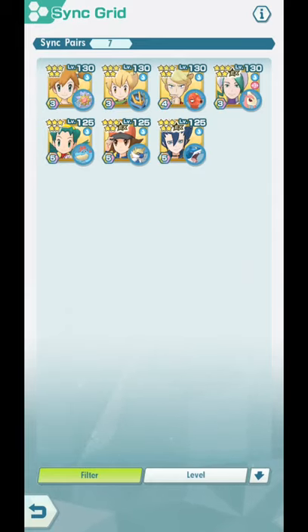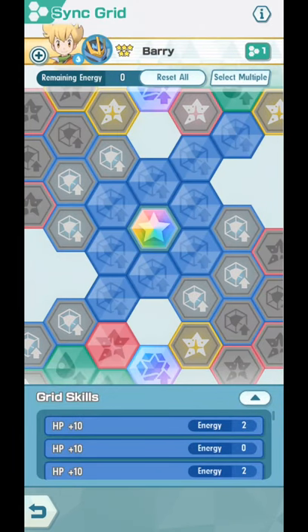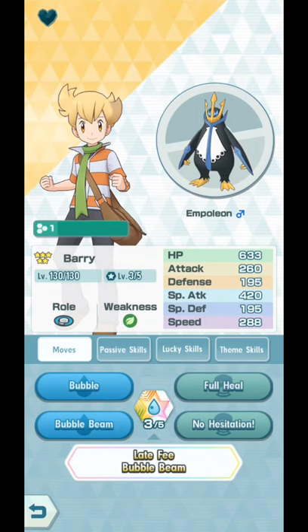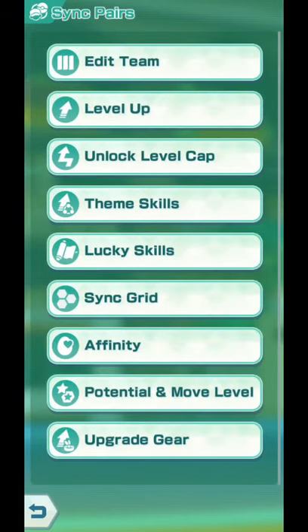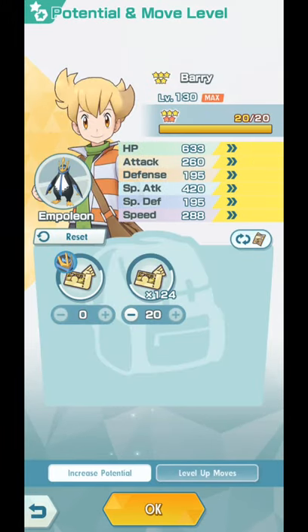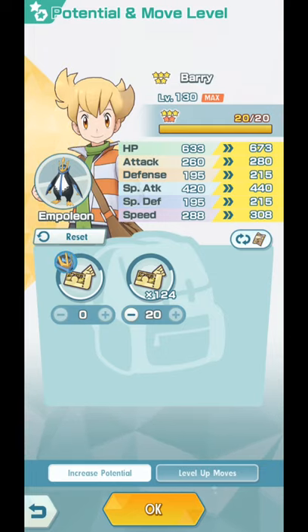If I'm not mistaken, he starts out at 3-Stars. You have to give him 23-Star Power-Ups, then 24-Star Power-Ups, then 25-Star Power-Ups, as well as 50 Champion Spirits in order to make him 6-Star EX. At 5-Stars these are his stats, and at 6-Stars, since he is a native 3-Star, once he goes to 6-Star EX, his stats will go up something like this. I'm not doing it yet, but I'm considering it. HP goes up by 40 instead of 100, since he starts off at 3-Stars.